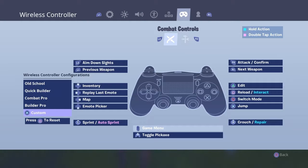So when you go over to wireless, it will say wireless controller. You go over and you want to stay on combat controls, then go down to custom. You would put your map as on, and put your toggle pickaxe to the touchpad.